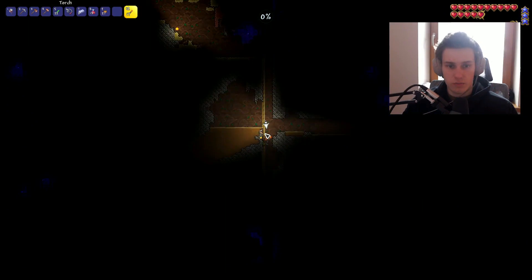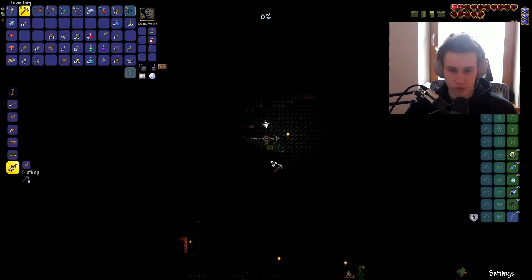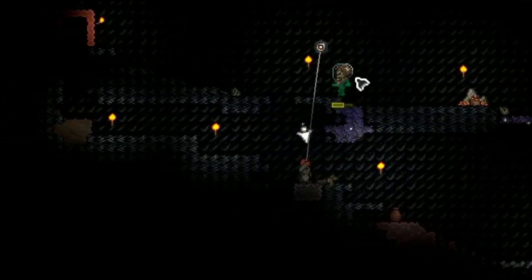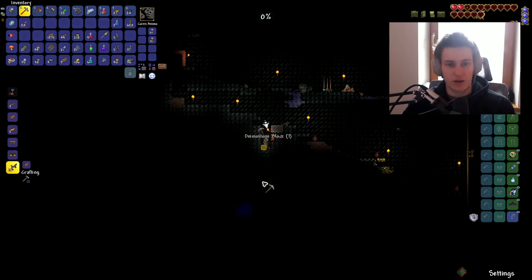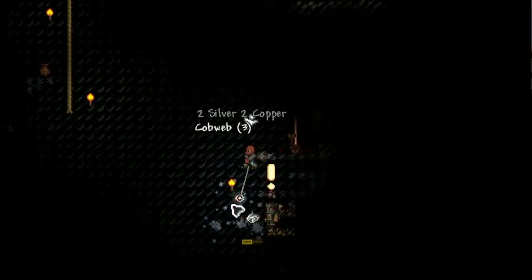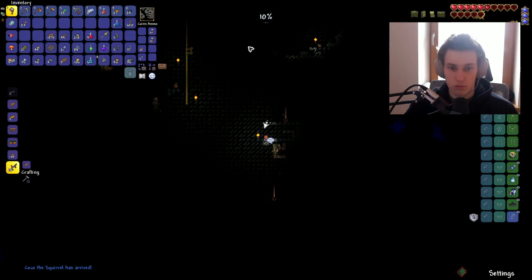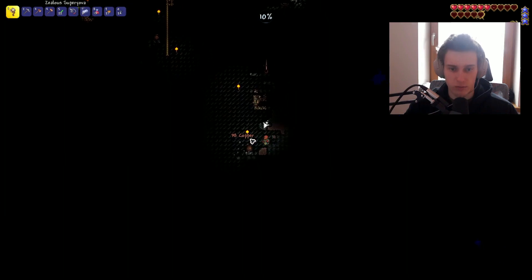I'm actually stupid sometimes. Maybe if we do this we can fall faster — we do fall faster. Oh, I forgot we don't have the horseshoe. Skeleton, get out of here. He just blows up on the third hit, that's pretty cool. I think we get terror by defeating enemies, if I'm not mistaken. That was a terror — that was the thing. This guy wants two gold. Get out of here, let's keep mining.